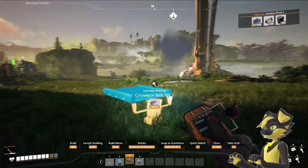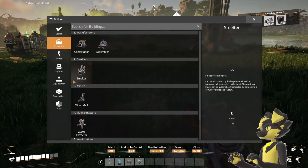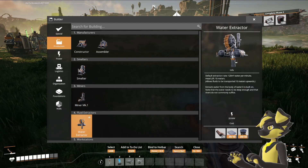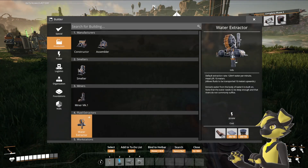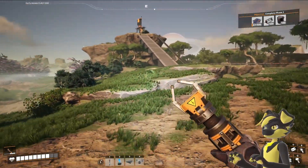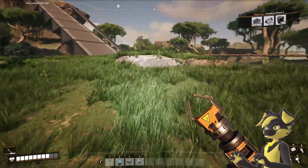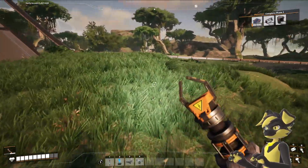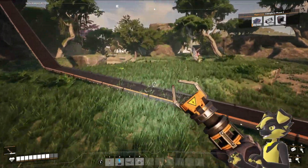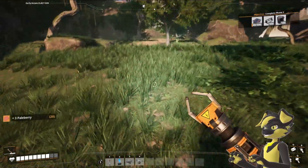I guess we're gonna have the coal plant right here on the outskirts of the base. Oh right, I need water. Crap. Where does one locate water? I haven't seen any water since I started playing this game. I don't know where to find water.